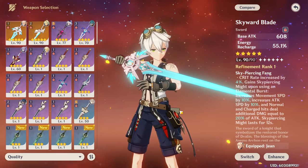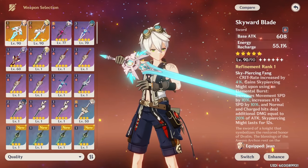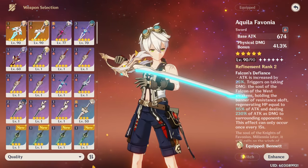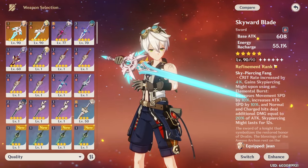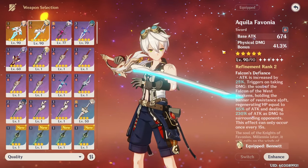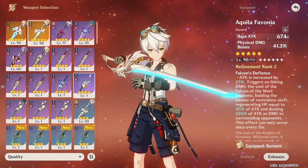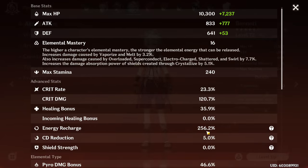Regarding five-stars — they're all good. In my last video I said Skyward Blade is his best sword and it still can be, but the base attack on Aquila is quite a bit higher. Both at level 90, Aquila gives 674 versus 608 for Skyward Blade, so the attack bonus my burst gives the party is actually quite a bit higher with Aquila. That said, Skyward Blade is still an amazing option because of its very high 55% energy recharge. For me personally, if I have to choose, Aquila is the best sword as long as you have enough ER; if you need more ER, Skyward Blade can be the better bet.